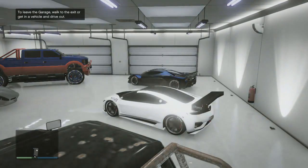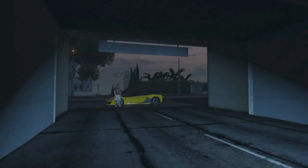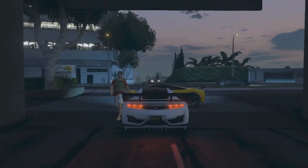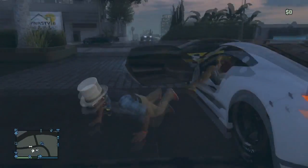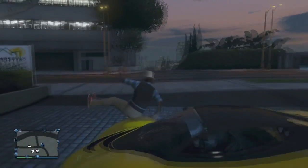Pull out of your garage. As soon as you hit your friend's car, you want to hold Y and have your friend hold Y to rip you out of the car. You can see right here — I hit his car, hold Y, and then I just got ripped out of my car.